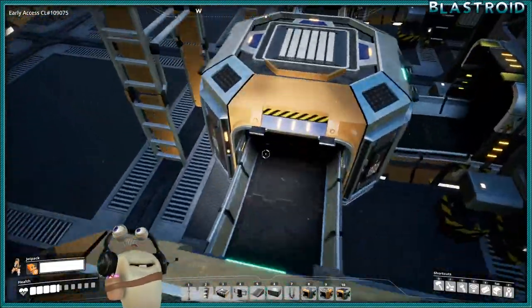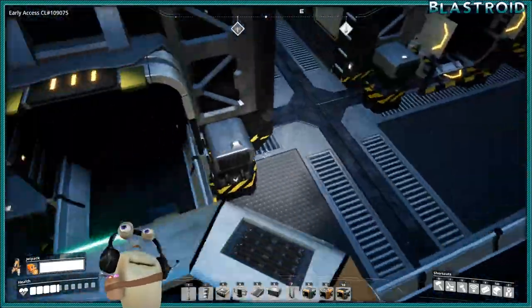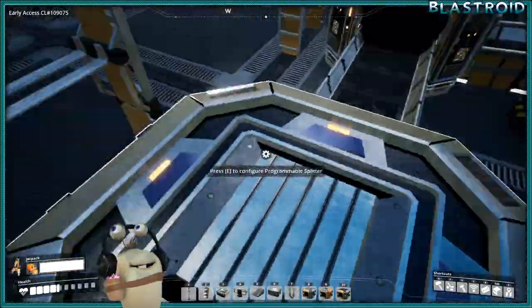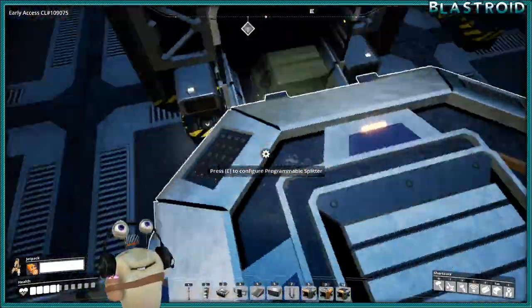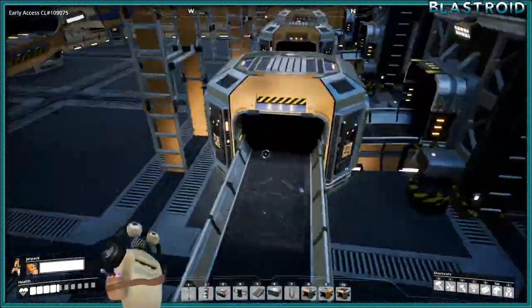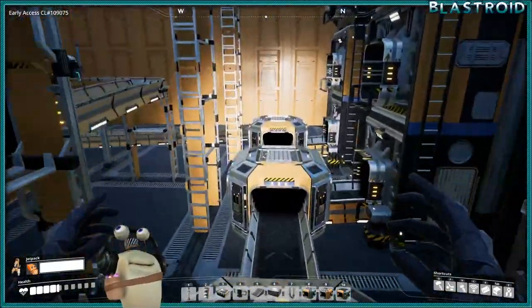We couldn't do it another way because splitters only have one input, so you couldn't really force the item up here and have another input to force it up there. So we just run everything back through the beginning of the system, and you only need the splitters one time and everything goes to the proper spot.